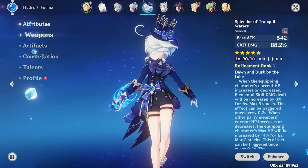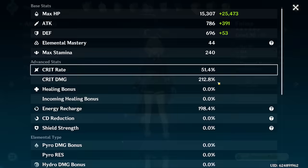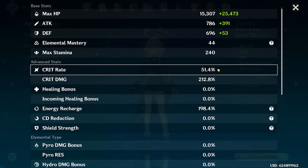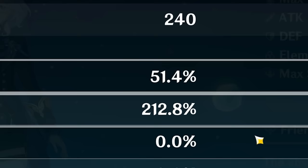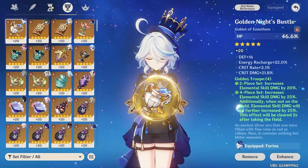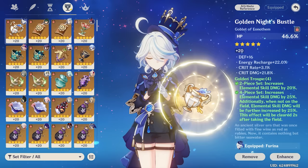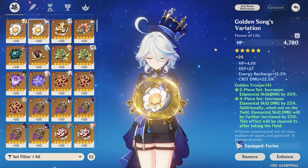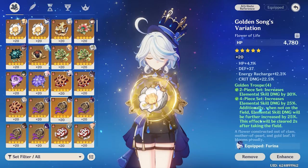Let's take a look at her stats now — 51 to 12 crit ratio. Well, now I may be a little too uneven the other way. Before we had too much crit rate; now we might have a little too much crit damage. So let's try to balance the artifacts a little bit because I do have some pretty decent pieces for her.